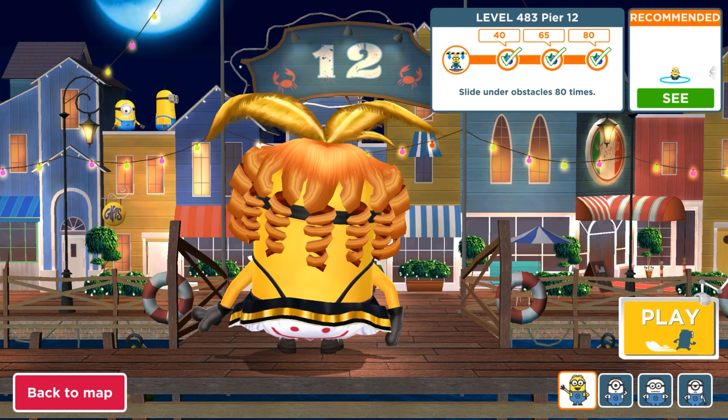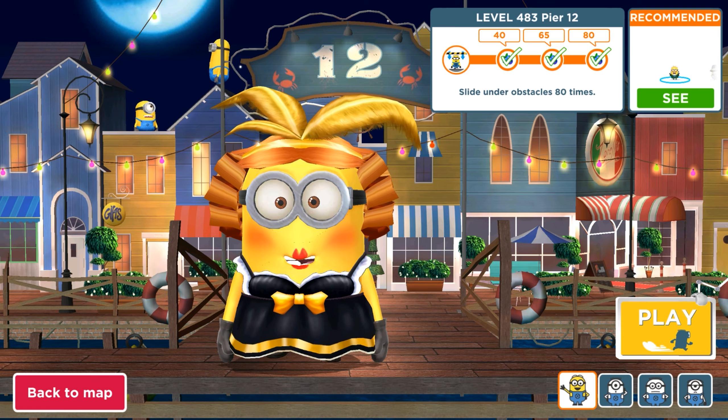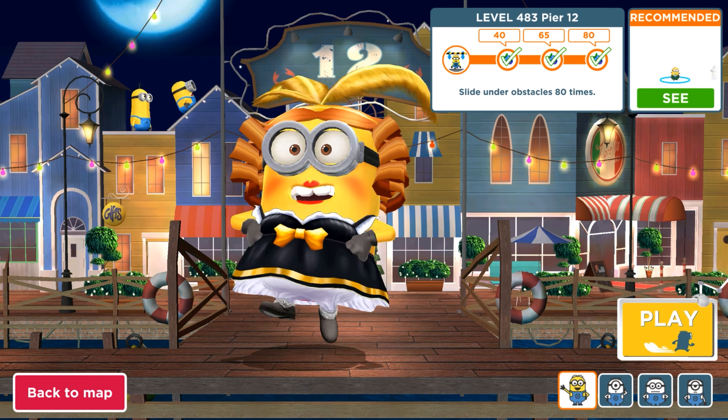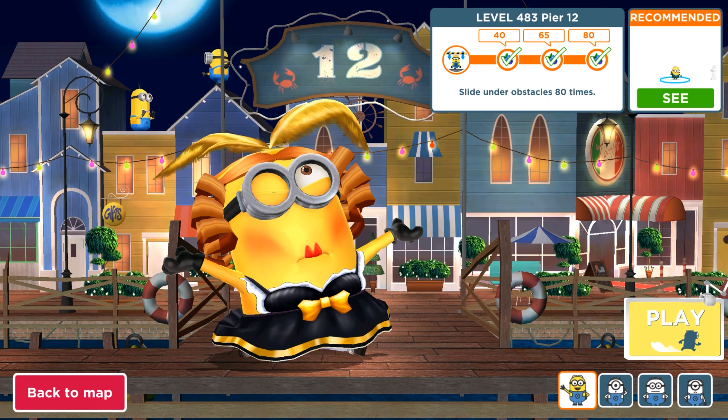Hey guys, welcome back. Today we are playing an old version of Minion Rush with Kankan Dancer Minion, and we are going to complete level 483 in the Pier 12 map, where we need to slide under obstacles.